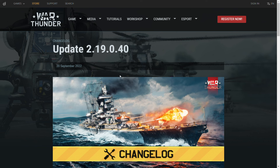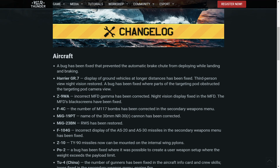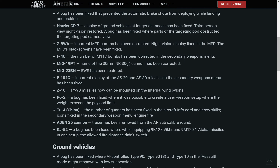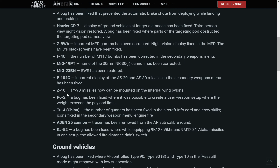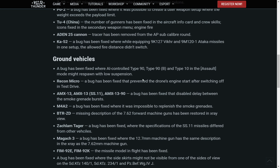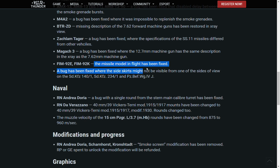Here we have update 2.19.0.40, fix number 63. The Z-10 TY-90 missiles — the 20g missiles that are ridiculous — cannot be mounted in internal wing pylons. It has now become a much better helicopter; the model in flight has been changed.